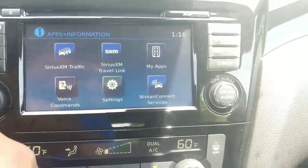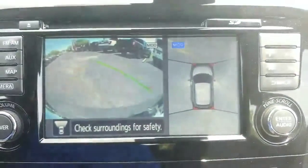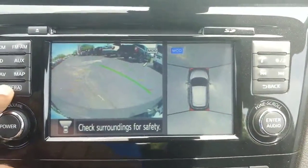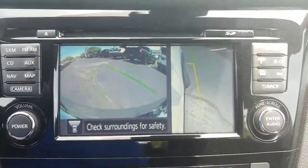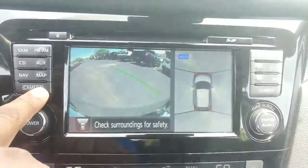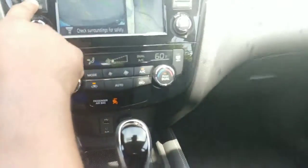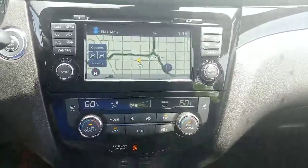This one has a sunroof, which you guys saw earlier. It also has navigation and the bird's eye view camera. On the screen you have views for the front, left, right, and rear. You can hit the camera button again and it'll pull up the curb view so you can park without running into the curb or damaging your rims. You only need to push the camera button if you want to see what's in front of you — putting it in reverse will automatically pop up the rear view.